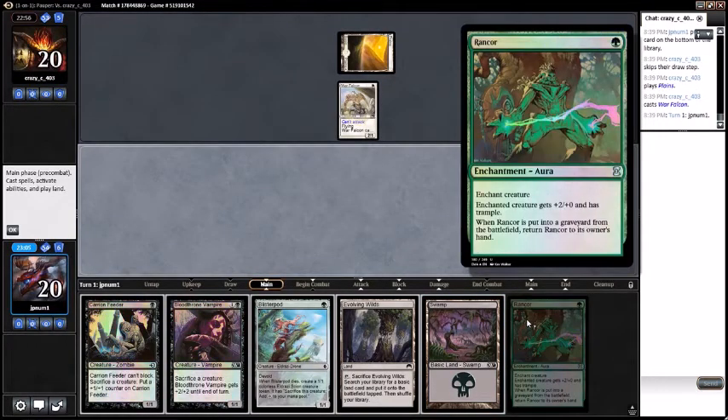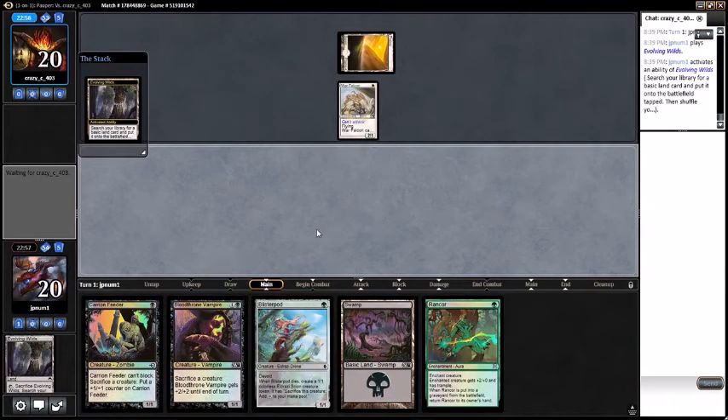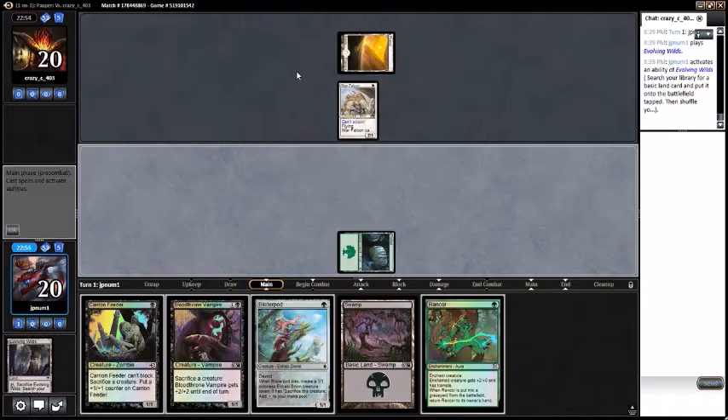We draw a Rancor. I'll just crack the fetchland now, go grab a Forest, pass turn.